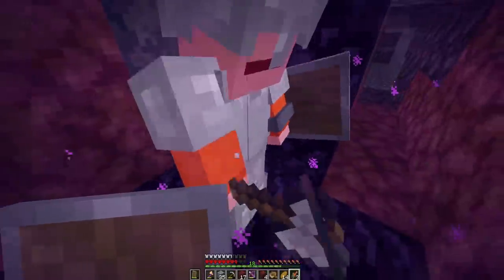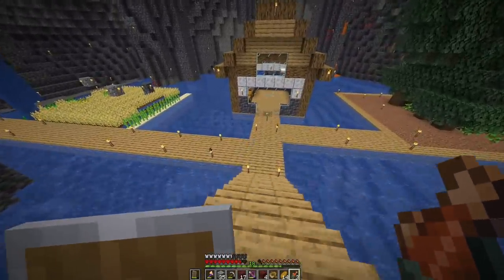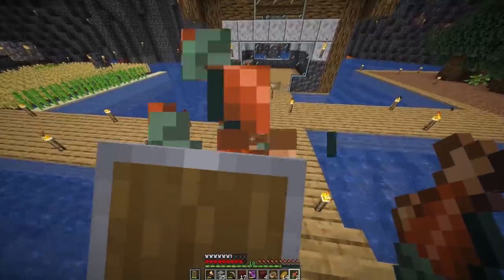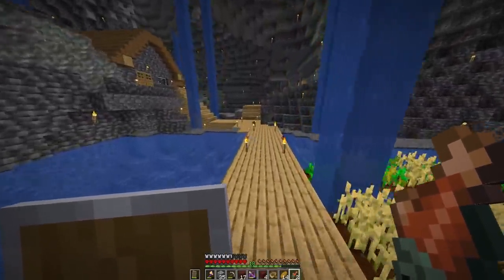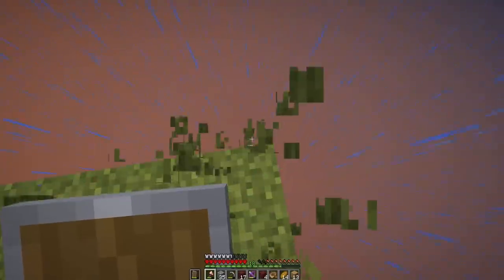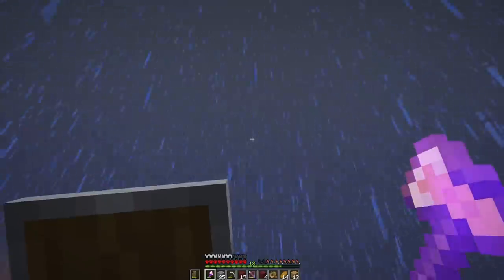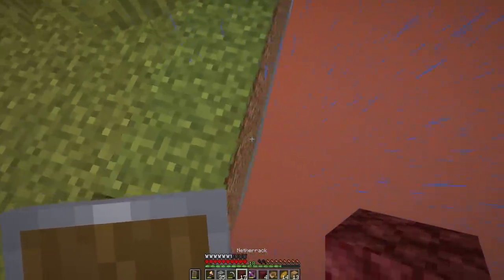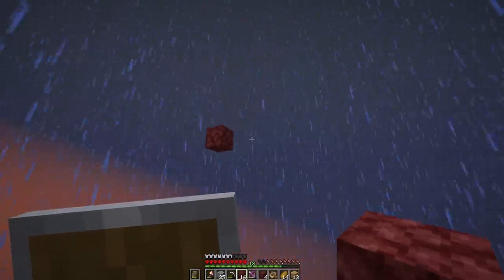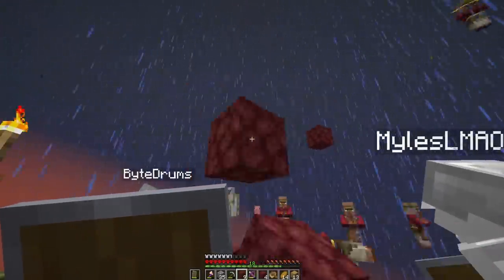Once back in the overworld, I decided to find some villagers. We wanted to kill the wither, and to get to the wither we need three wither skeleton skulls. These things are extremely rare, so getting a looting book was crucial. We wanted to do it through villagers instead of pure luck. So I ran all the way to a village we found, but the server kind of broke — it was a bit of a mess.